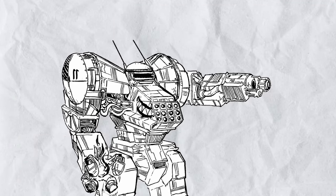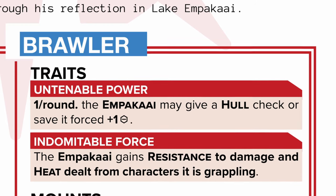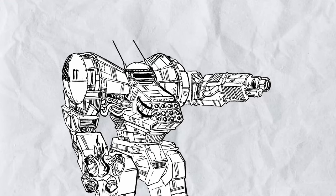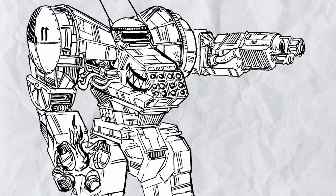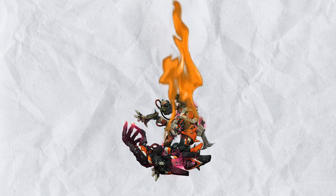Ampaka also has Untenable Power, which makes every hull check or save inflicted by it even worse, and a lot of things roll it. Just remember that it's still a Blackbeard and the Big Hand gives two heat on use, and you will get cooked because your defense is dogshit.